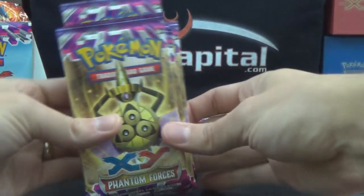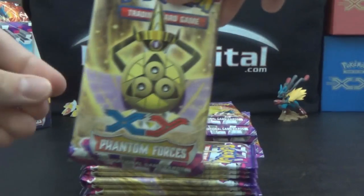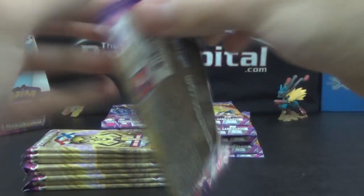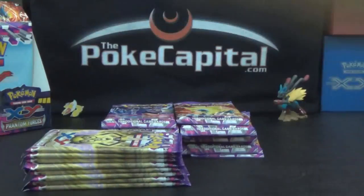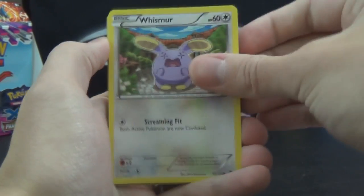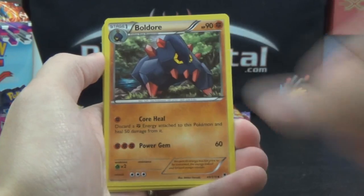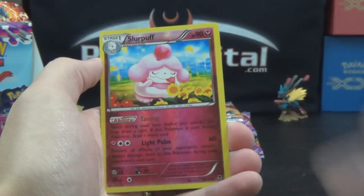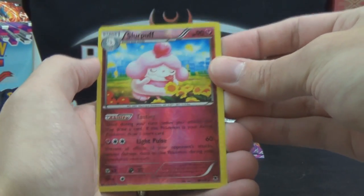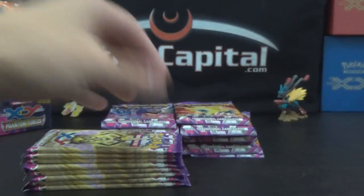Moving on to Aegislash — which I might be saying that wrong too — in shield form. Nine of these. Let's do this up right now. That'd be cool if every pack design gave us a full art. We got Whismur, Sewaddle, Purloin, Bronzor, Munna, Boldore, Enhanced Hammer, Shauna, Slurpuff, Reverse Rare — that's normally a holo rare — and a Jellicent, male and female, both make the artwork.